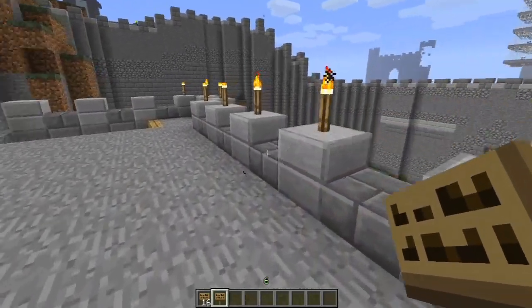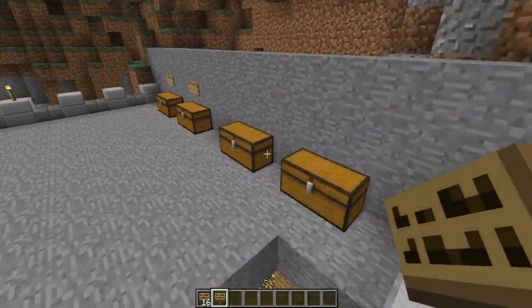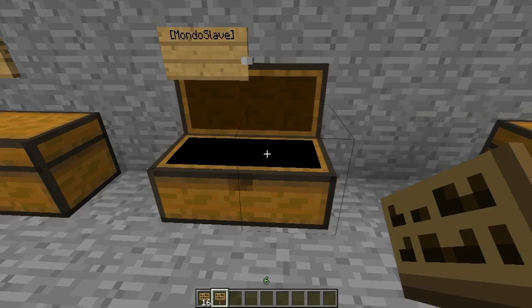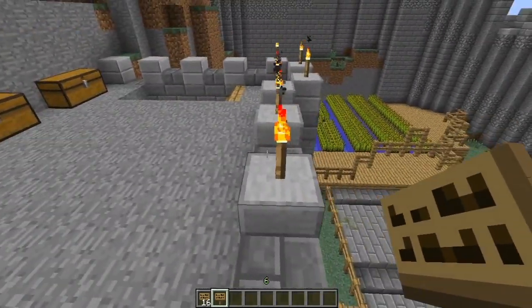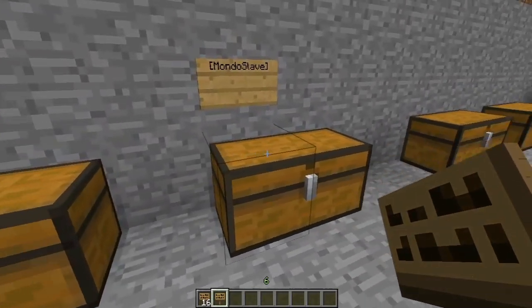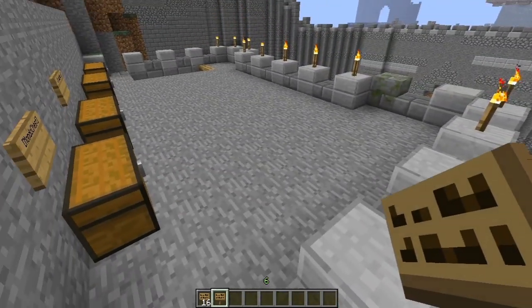You also have the ability to stack eggs, signs, snowballs, and anything else to a stack of 64 when they're going into these slave chests. Go into your config, scroll down, and it'll ask for something like 'stack items' — it's really obvious and it does explain what it does. That means it'll stack to 64 so you can fit more, like snowballs and stuff, in the chest, which is really useful.